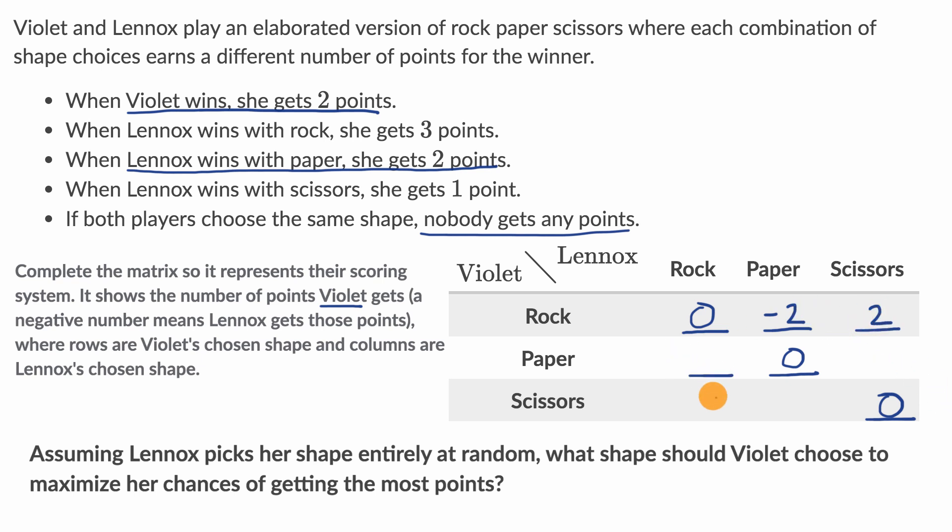Next, the entry where Violet picks paper and Lennox picks rock. We know that paper beats rock, so this is another situation where Violet wins and she gets two points in any scenario where she wins — so that's two points.